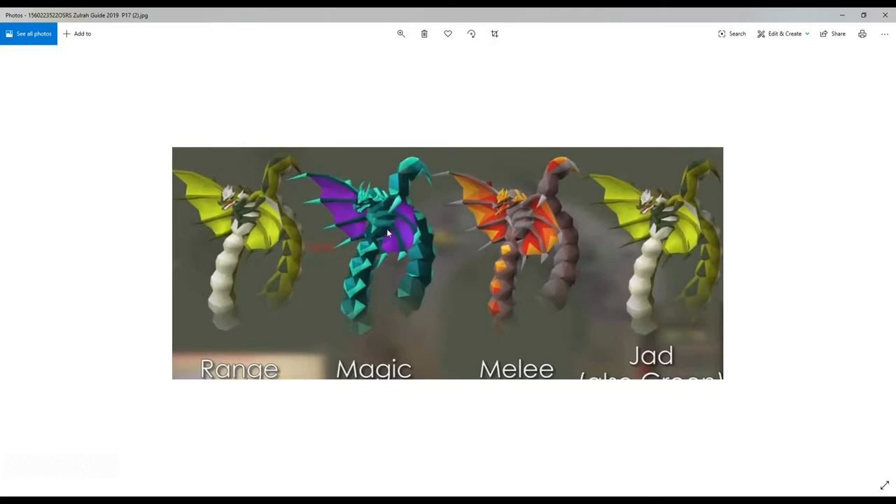Her fourth phase is her Jad phase. She looks just like her serpentine phase, however she's going to be rotating between range and magic attacks. During rotations 1 and 2 she starts off with range, and during rotations 3 and 4 she starts off with magic.